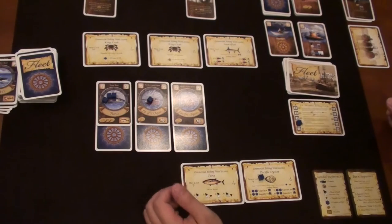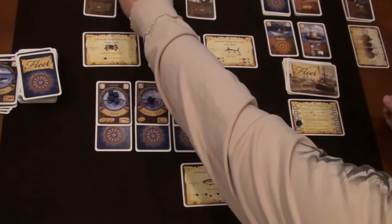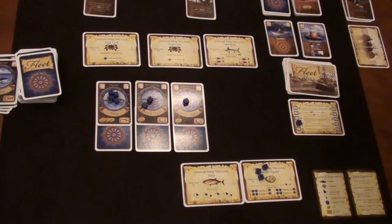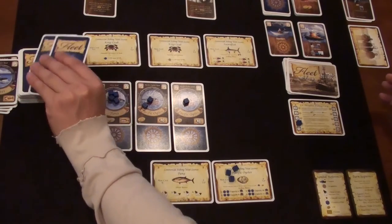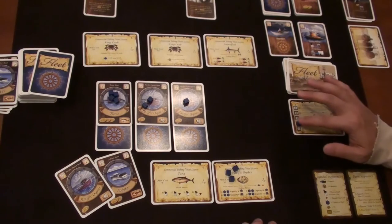Now we fish. My tuna boat is actually full now so no more fish there. The Pacific oyster boat gives two per round — I put one and one, adding two more. End of fishing. I draw two keep two — Pacific oyster and lobster. End of round four, moving on to round five.